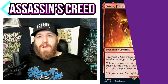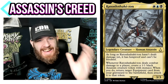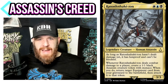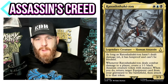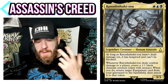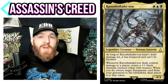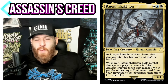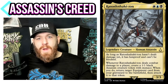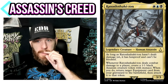Alright, here we go — Altaïr Ibn-La'Ahad, I don't know. Unless you've played the game you'd have no idea how to pronounce that. White, blue, black — Human Assassin, 3/3. As long as this guy hasn't dealt damage yet, it has hexproof and can't be blocked. That's great: you play your commander, wait until your next turn without worrying about targeted removal, and because it can't be blocked you're almost guaranteed to get the damage trigger. Nice insurance policy.